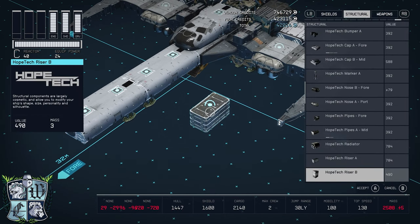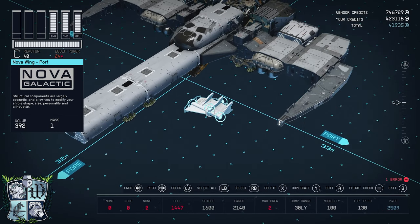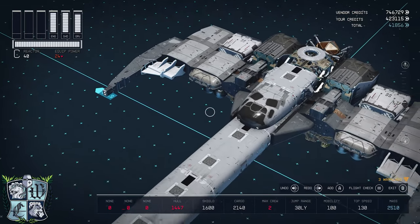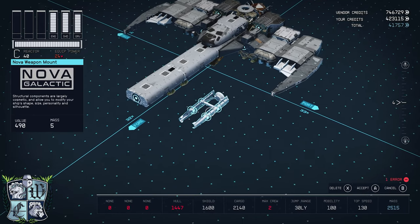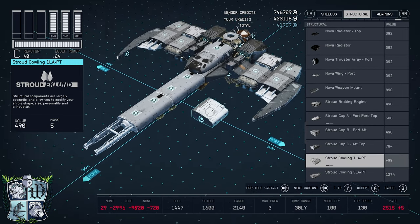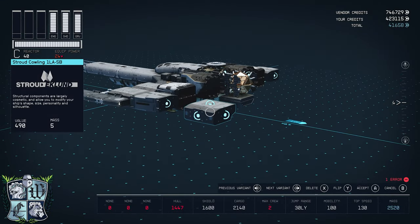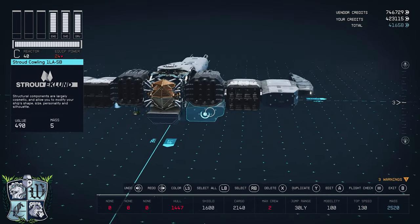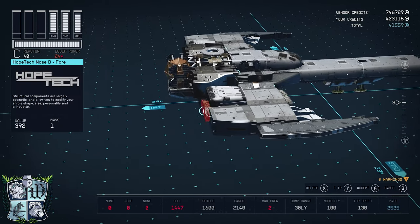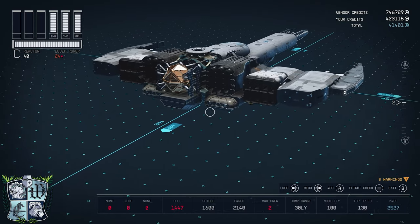Next we will find this Nova wing — flip it to that configuration, we'll put it there, and then flip, put it there. Next is this Nova weapon mount — this goes right there. And we might be close to being done. I just want to get this Stroud Cowling 1 LA — flip flip flip, we'll put one there, and then flip flip flip, put one there. And then copy and flip. Copy this Hopetech nose and we'll put one there, and then copy, put one there.